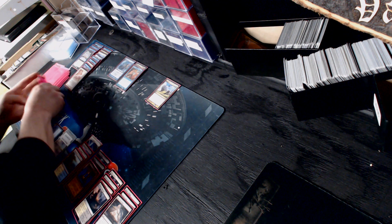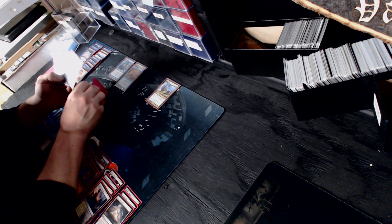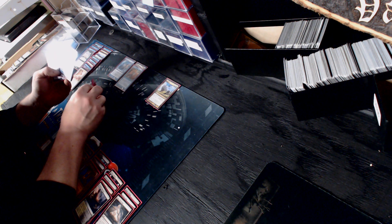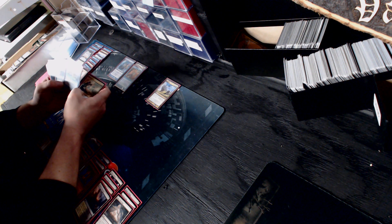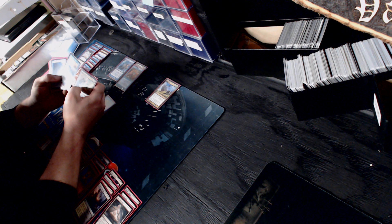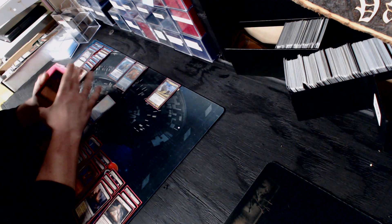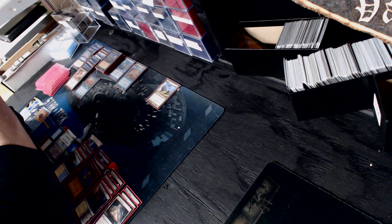Let's read some of the stuff we've got. Shifting Sky makes all non-land permanents the chosen color - so that's even our stuff. That opens us up to - if we chose green we could do the green hate stuff. Prevent all damage that would be dealt to a creature by another creature with a shared color - Man-o'-War-ish. Warp Devotion: whenever a permanent is returned to a player's hand, that player discards a card. I really want to get behind Warp Devotion.